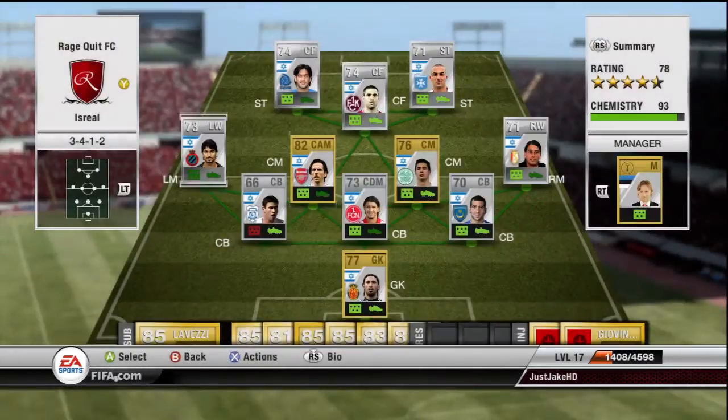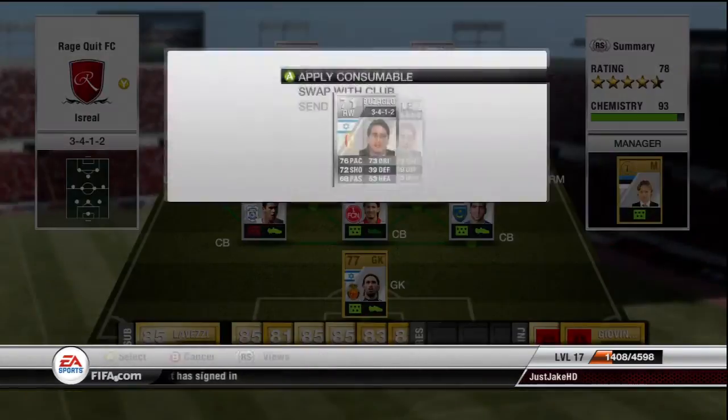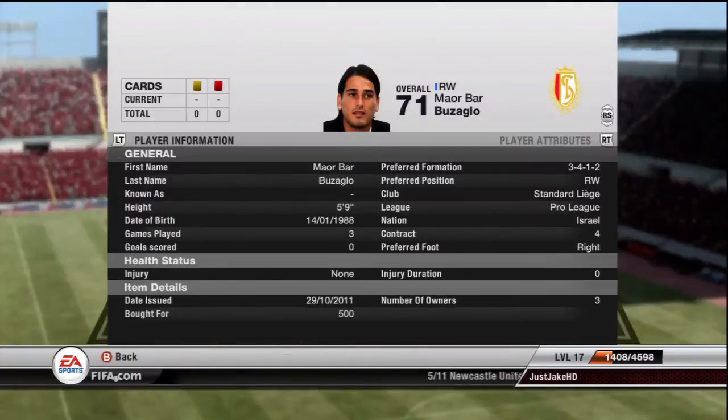On the left wing we have Rafailov — he's the only player with four-star skills. He's quite slow, with good shooting and dribbling, but that's about all. He's a decent player but I really wouldn't recommend him for any other team than the Israel team. On the right wing we have Buzaglo from Standard Liege — he's an average right wing silver. Nothing special: his shots aren't even that good, poor dribbling, and he's not even that fast. He's just a decent right wing who doesn't do much, but he's cheap at 500 coins.